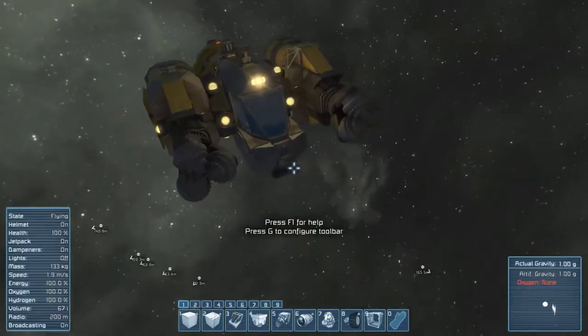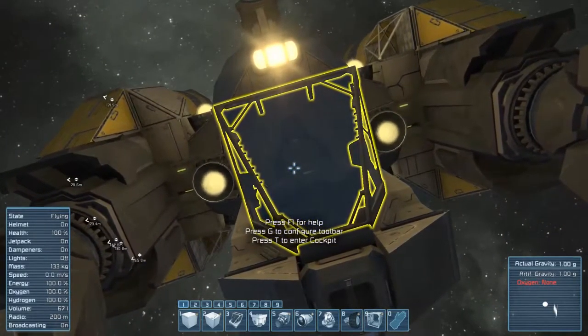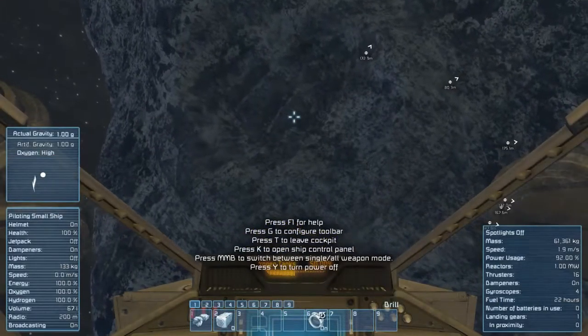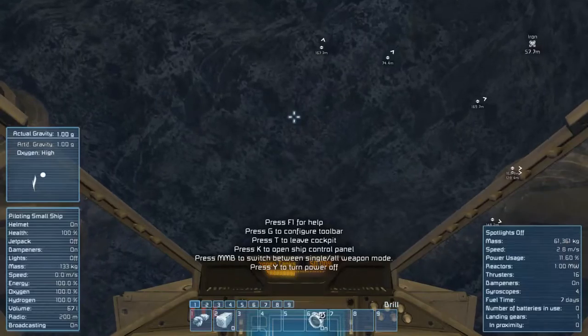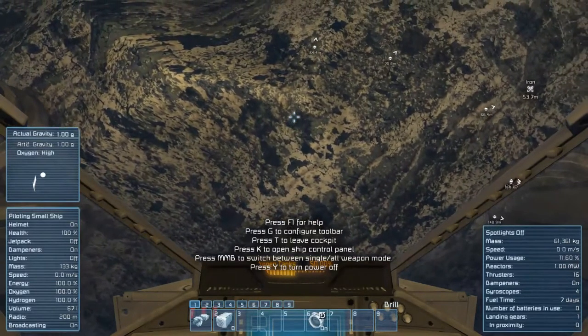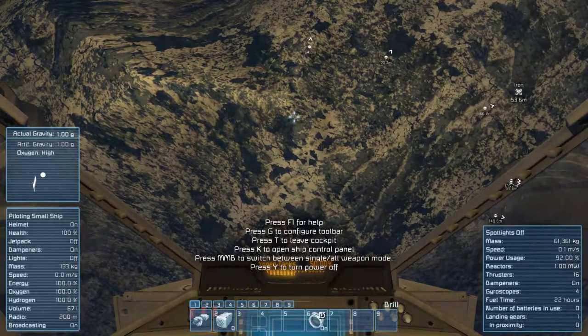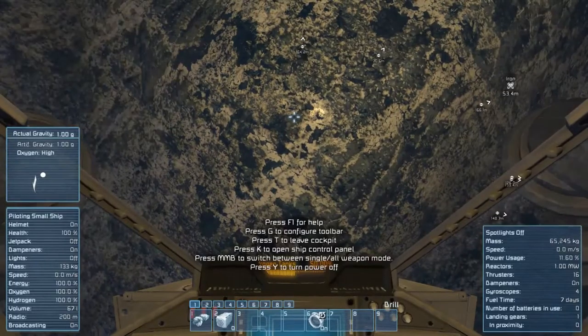The cockpit is well positioned so you can actually see what you're doing while you're mining. As I'll show you jumping in here, the miners are located right in front of you on either side, so you can basically just ride right up to the asteroid, bump into it slightly, get your thrust kind of against the asteroid, and then just start chewing rock.